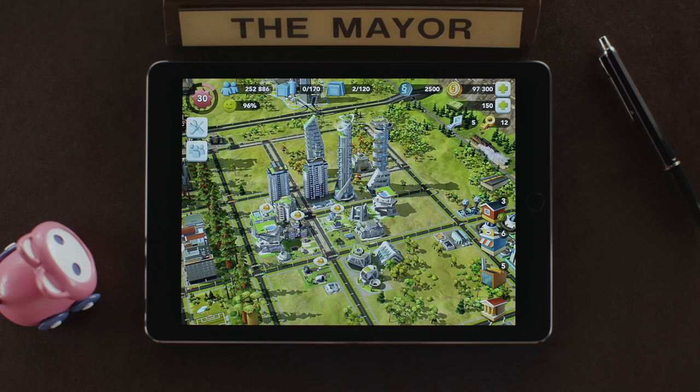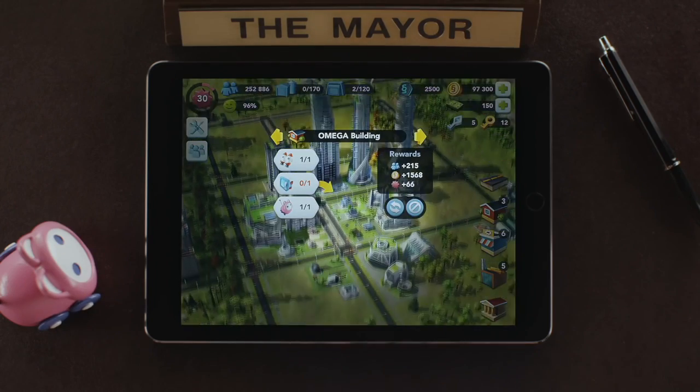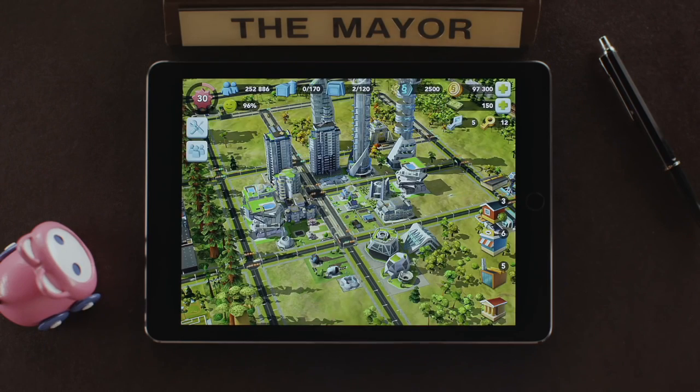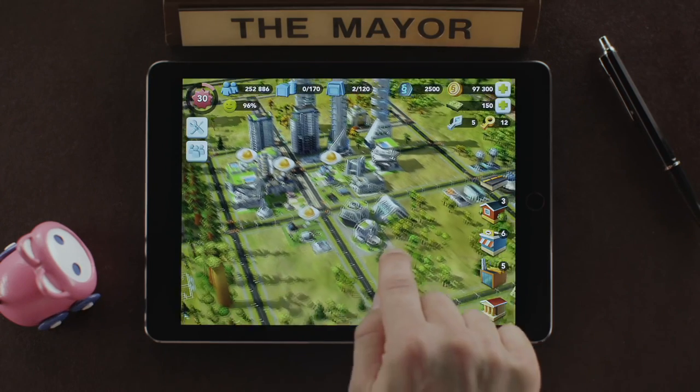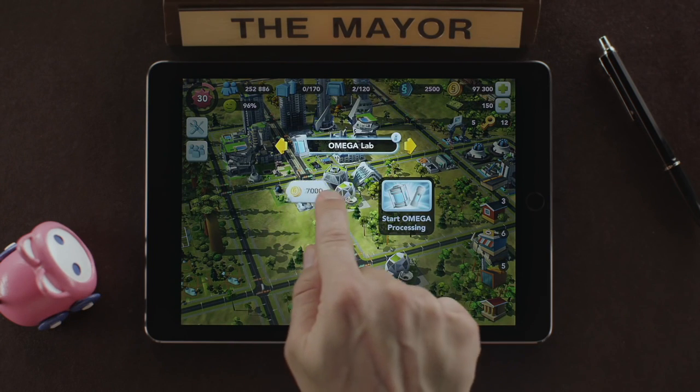Hey Mayors, bring your city to the future with the new Future Cities Update. Omega Residential Buildings require new crafting items to build and upgrade. To start crafting new Omega materials, head to the Omega Labs and pay the fee to start producing.